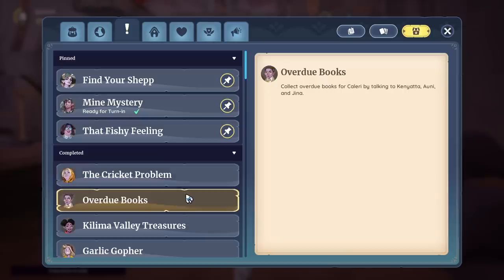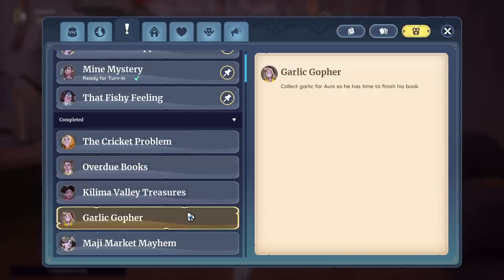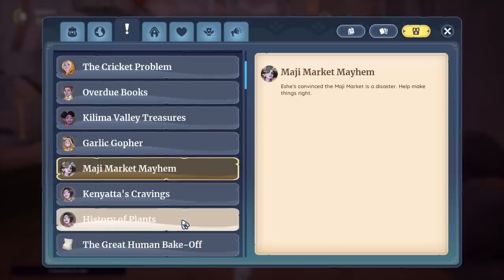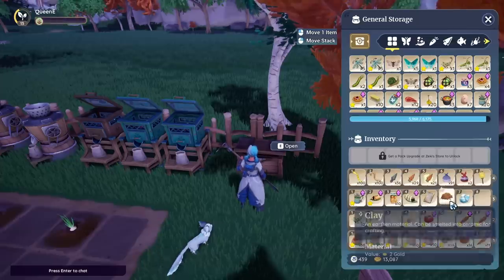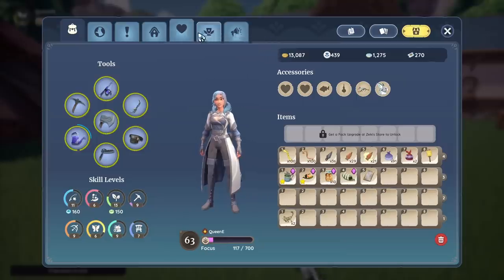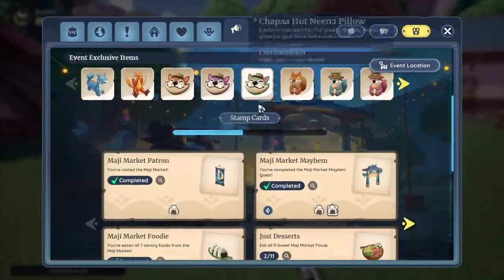It feels super detached, and in every MMORPG I play, I frequently go back to check why I was gathering one thing or another because I simply forget while I'm busy doing something else. It's a small thing, I know, but it would go a long way to help build that connection with the characters in the world of Palia in general.